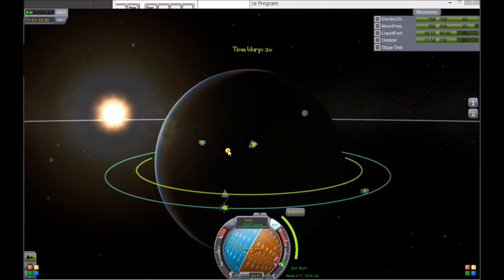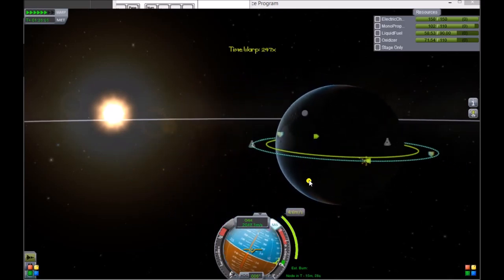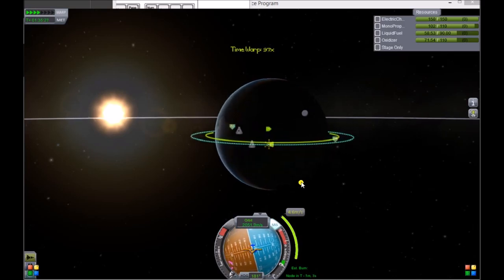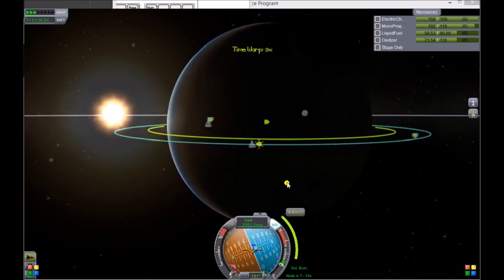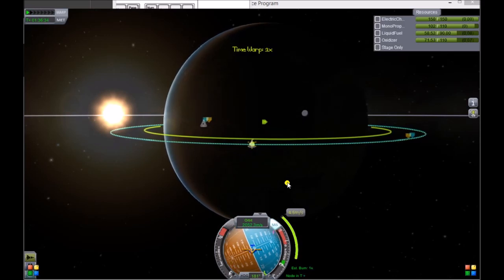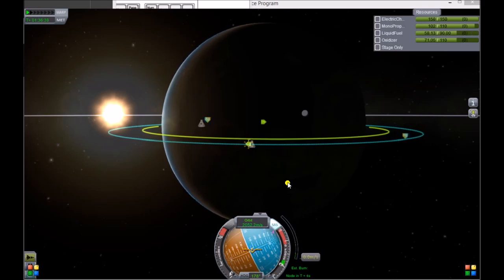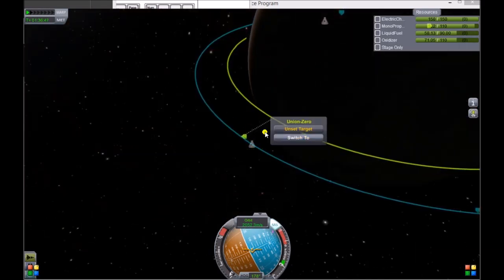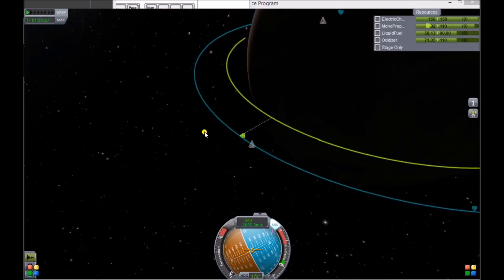We're going to fast forward time and burn at that node. I recommend doing this burn at very low thrust — it's very easy to overdo it, and then you're wasting fuel because you have to do it on the other side to equal it back out. Very little thrust, ready to press X. It shifts and X — zero, perfect. Now see how the ascending node to my target reads zero. It's very important to have your target selected, so make sure you have your target set.